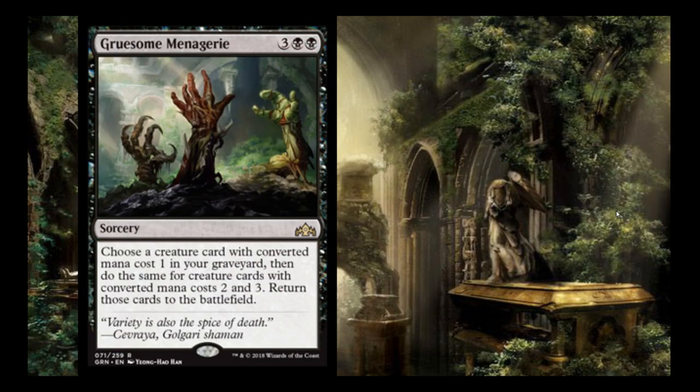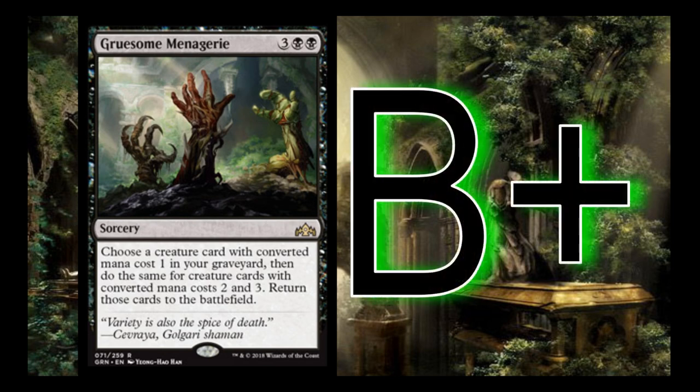Gruesome Menagerie is getting some Modern interest. It's 3 black-black sorcery: choose a creature card with converted mana cost 1 from your graveyard and return it to the battlefield, then do the same for a 2-drop and a 3-drop. This lets you rebuy things like Viscera Seer, Kitchen Finks, and Vizier of Remedies and immediately go off. I think the card is a B+ in Limited. It's 5 mana to return a 1, 2, and 3-drop. You need to evaluate the quality of your 2s and 3s — if you have good targets it could be great; without them it could drop to an F.